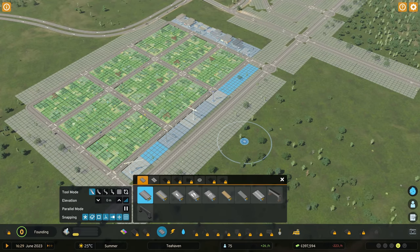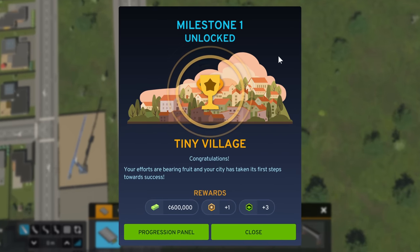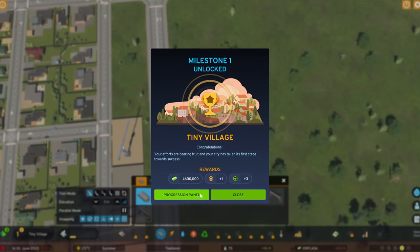One XP left! I'm going to take a piece of road and do that — and we've hit the first milestone: Tiny Village. We're going to get 600,000 credits, one development point, and three expansion permits.